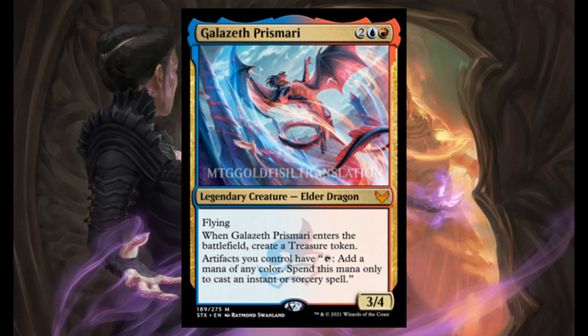Galazeth Prismari — one of those elder dragons, founder of the Prismari College. For 2, 1 blue, and 1 red, it's a 3/4. It has flying and enters the battlefield creating a treasure token. Artifact you control has: tap — add 1 mana of any color. Spend this mana only to cast an instant or sorcery spell.